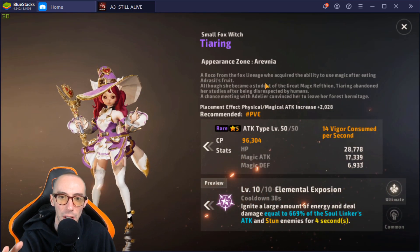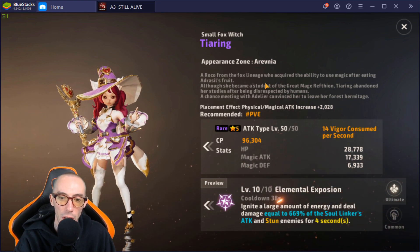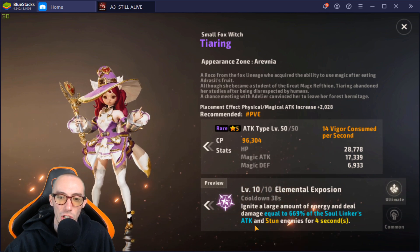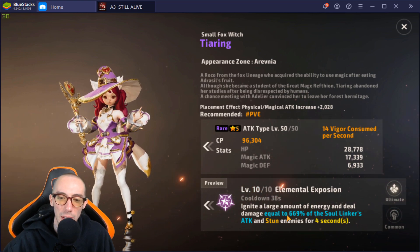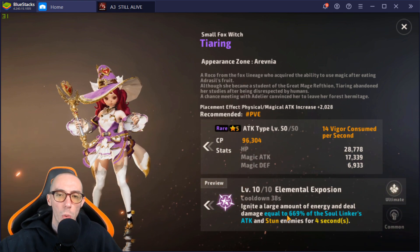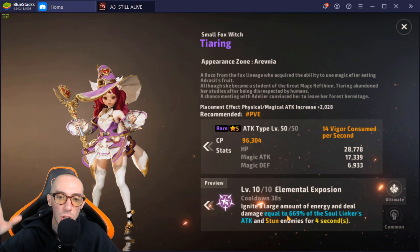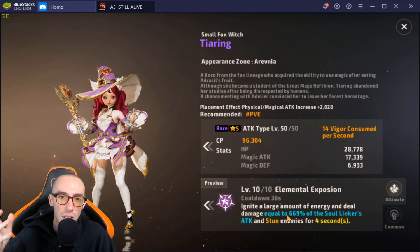For the rare attack soul linker, if you are playing Templar, I like this girl right here — a small fox witch character. I really like her for Templar soul linker. She has an amazing ultimate ability: ignite a large amount of energy dealing damage equal to 669 percent — tons of AOE damage, which we love as a Templar. You always have all the enemies grouped up.